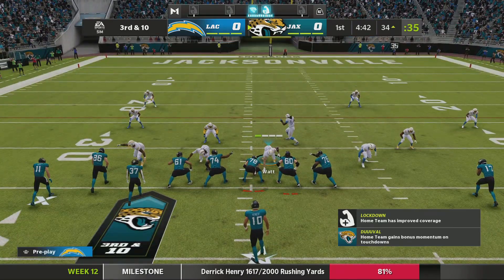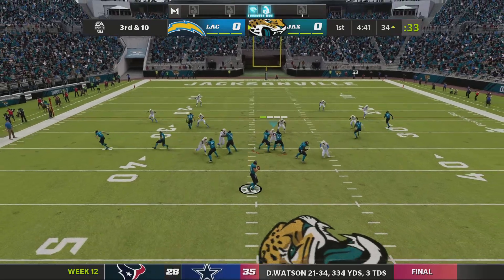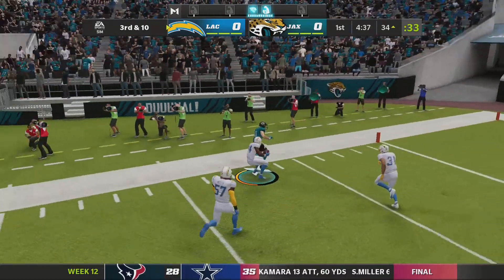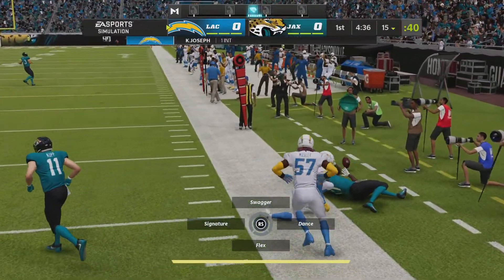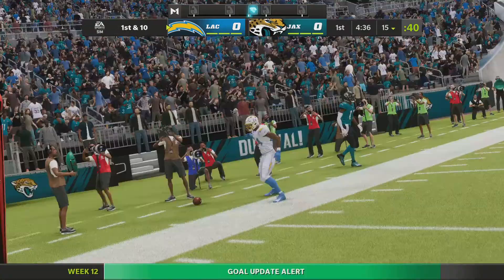The throw led him a little too far, bringing up third down. There is something to a game plan with trying to keep a defense honest with a guy with that type of speed. That's into a sea of bodies and it's intercepted — picked off by Kelvin Joseph. The Chargers are going to have it at their own 15.